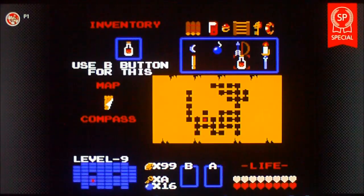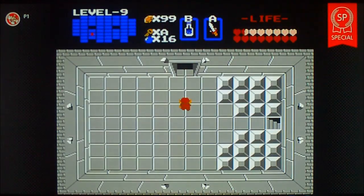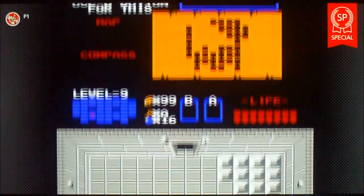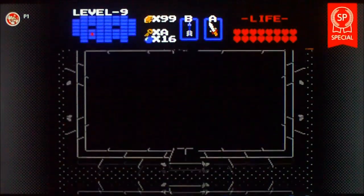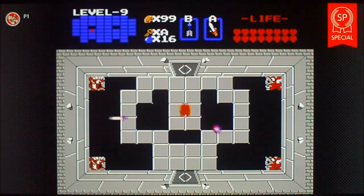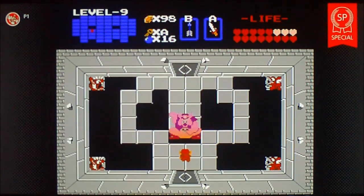One thing you want to make sure is that you have enough health, and use the silver arrows because they're the only thing that's going to kill him in the end. First I'm going to have to heal up — that's what happens when you take a bunch of detours in the dungeon. Click the silver arrows, and here we go. Just keep stabbing everywhere. You can get lucky to hit him — I hit him there. And when he turns red, shoot him with an arrow, and there you go, and he's gone.